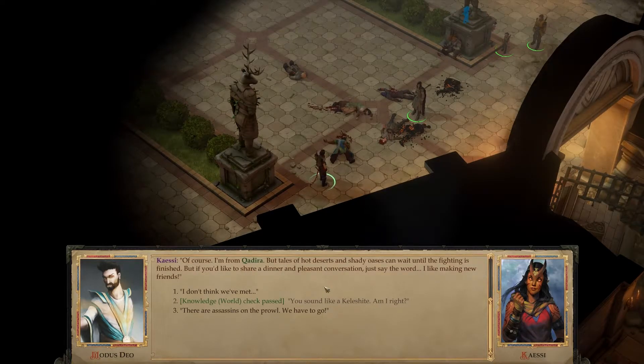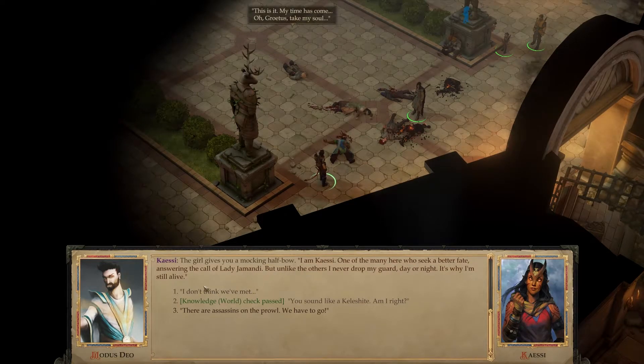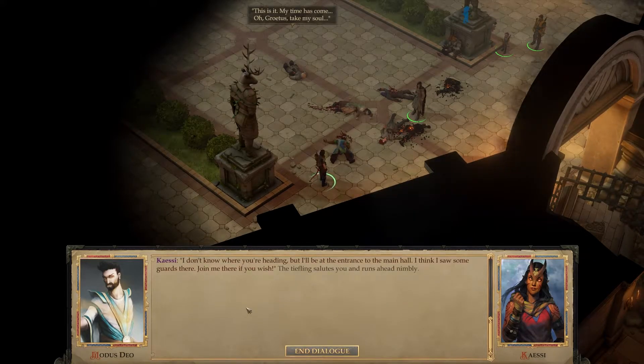If you'd like to share a dinner and pleasant conversation, just say the word — I like making new friends. I am Kayese, one of the many here who seek a better fate, answering the call of Lady Jomondi. But unlike the others, I never dropped my guard day or night — it's why I'm still alive. I don't know where you're heading, but I'll be at the entrance to the main hall. Join me there if you wish.